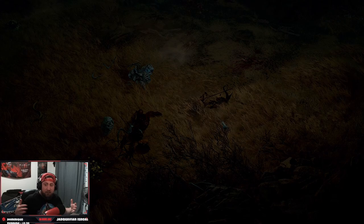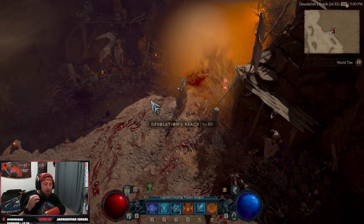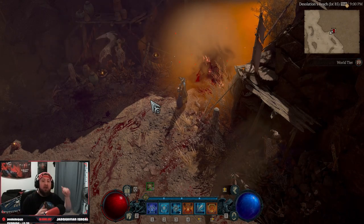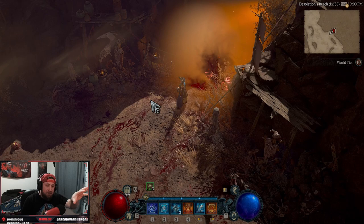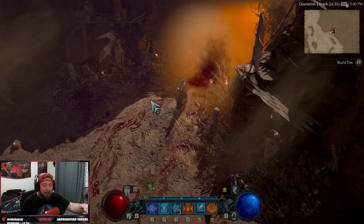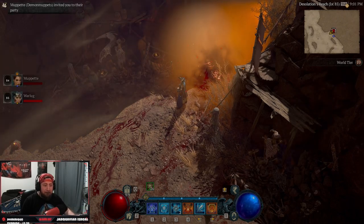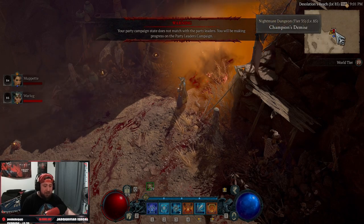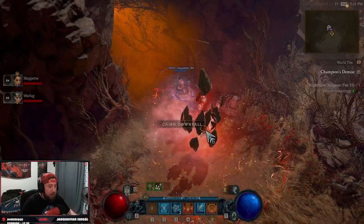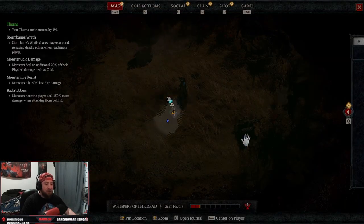Once they're in the dungeon, you should be able to get right back in and it should be completely reset. You're going to see us do this live. If you're the party leader and you popped the nightmare dungeon, promote your teammate, they decline the world change so you stay in the same world, then they leave the party, you leave the party, and that person goes back into the dungeon and invites you. Boom — the dungeon is reset!